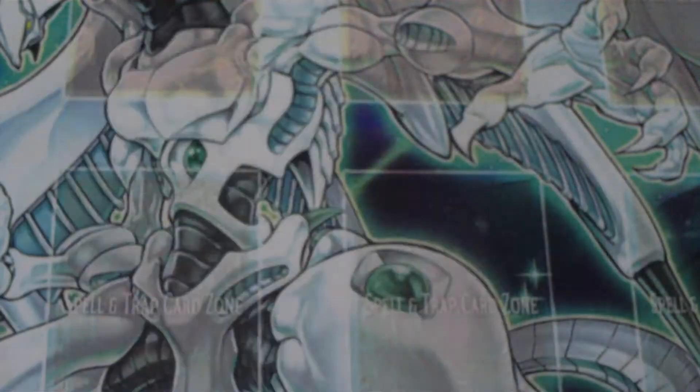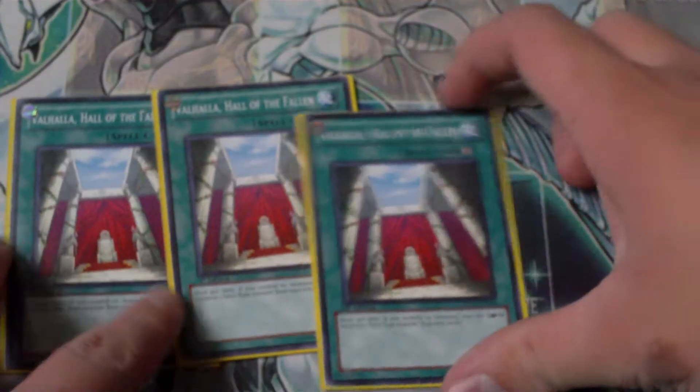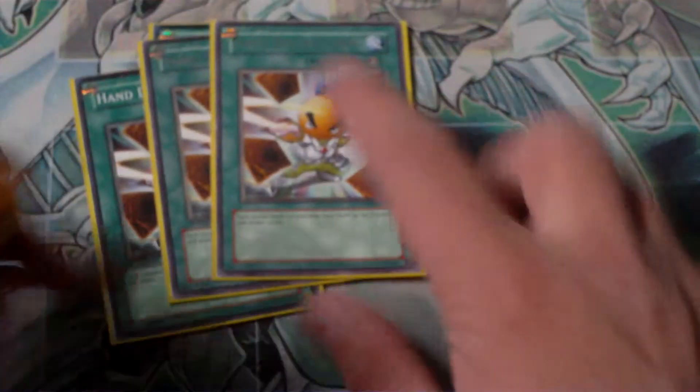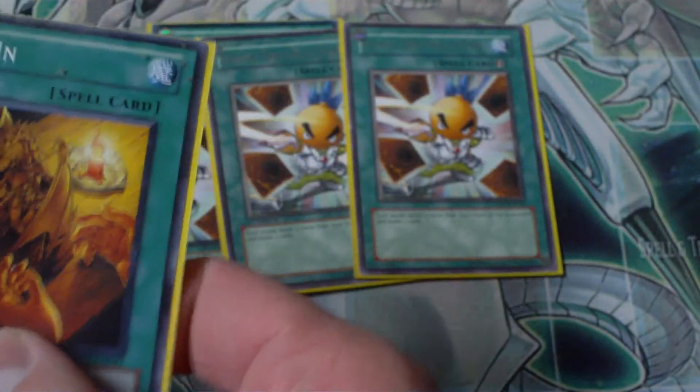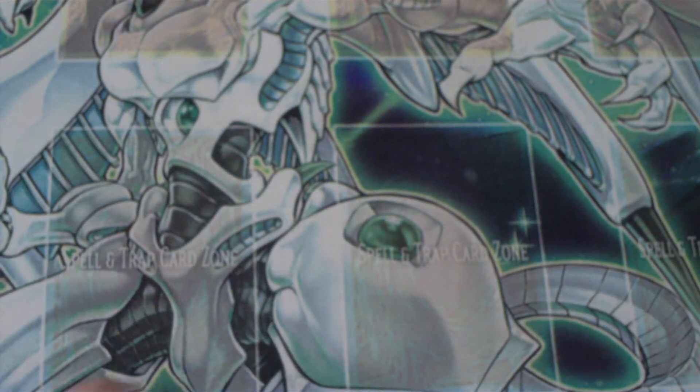Monster Reborn — you need it to win. Valla, best card to stack. If you have secret rares, please hit me up. I also need more Jell and Diz. Allure helps you draw with Tethys. Hand Destructions get pieces to the graveyard and draw more for Tethys. 3 Tragoedia — draw more for Tethys and get pieces to the graveyard. Double Call of the Haunted finishes off the deck; you need it to pull off the Tethys combination.